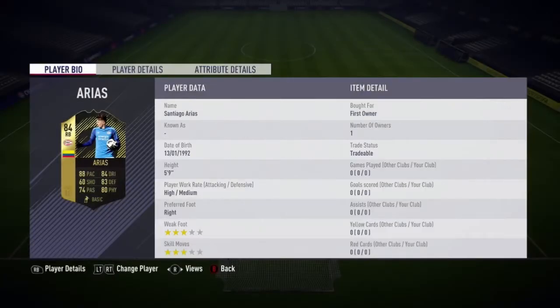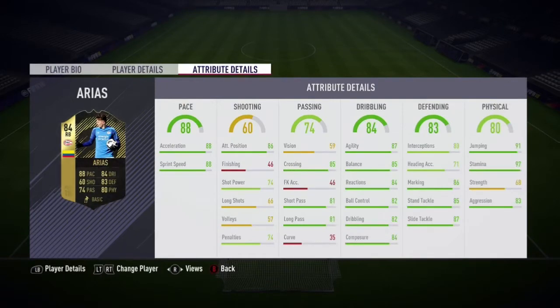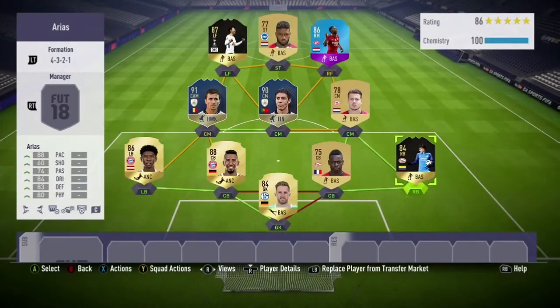Hello and welcome to another review on our channel. Today I'm going to be looking at the second inform Santiago Arias. This is really the only inform that looks decent enough and he's not crazy expensive. This Team of the Week is kind of a mix of insane players that are really expensive and just trash, and this guy's the only one in the middle. He looks very solid — the only negative I can see from first glance is his nation and league.